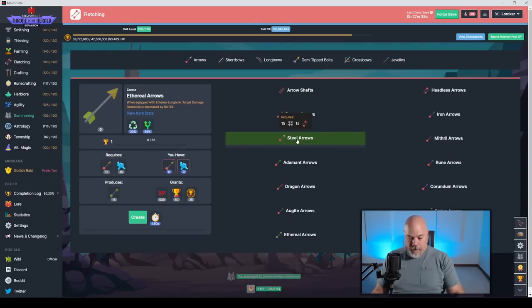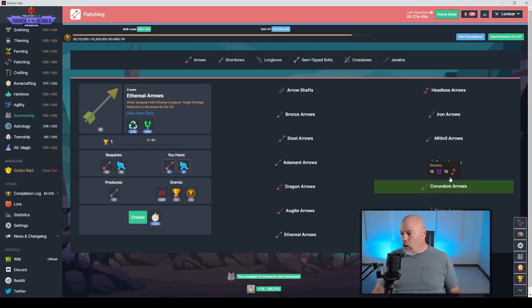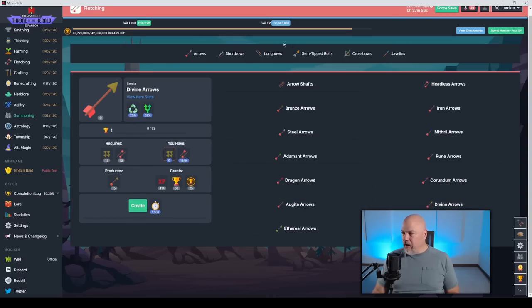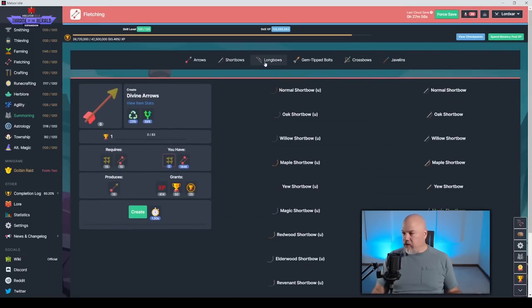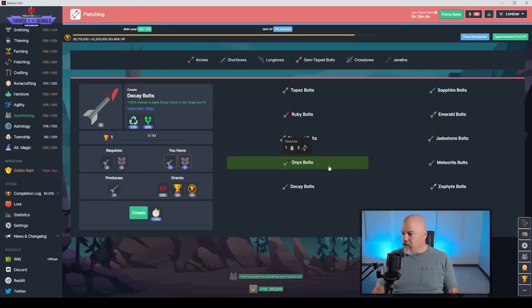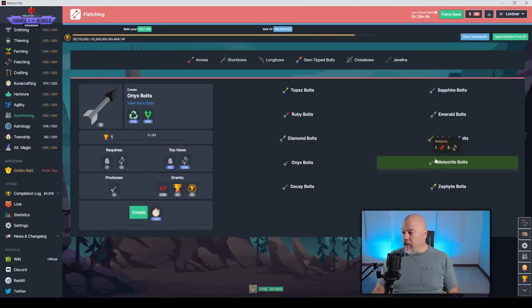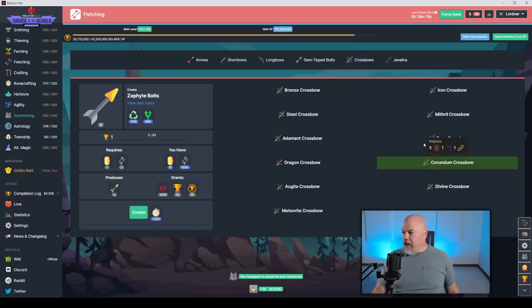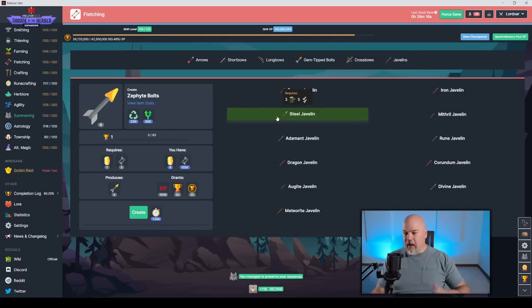On to fletching — fletching is pretty much what you'd expect. More stuff with the different ores we get. There is ethereal stuff that comes from ectoplasm and divine arrows. You're going to take the new trees and make new bows out of them, use the new gems, and there's going to be a lot of weaving around. It's the content you'd expect — nothing really super exciting here.